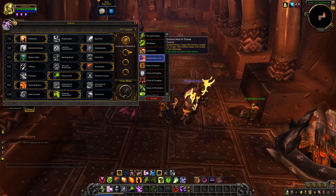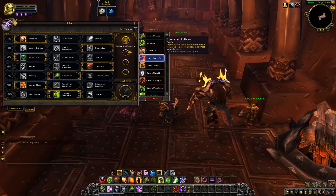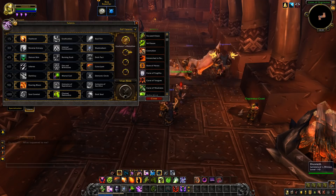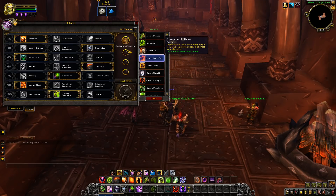Entrenched in Flames: Shadow Burn roots the enemy target for 3 seconds, and this does not break from damage. Apparently that was from Conflagrate or whatever it was called back then, so it's changed.